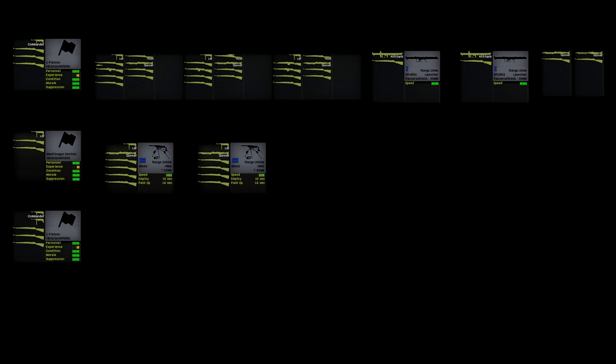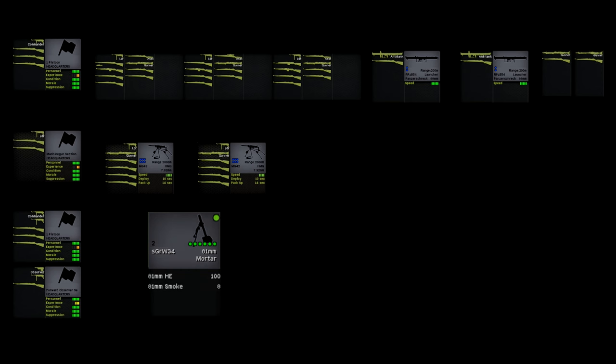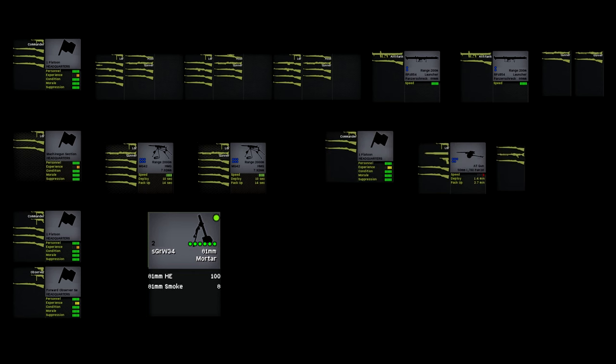Also attached are a mortar platoon HQ from the battalion support company and a forward observer team. These two units are your best bet for directing off-map support. A two-tube section of 81mm mortars with 100 rounds of high explosive will become available at the five-minute mark. Finally, the platoon has a 50mm anti-tank gun attached — a PAK-38, supported by a three-man platoon HQ and an ammo-bearer team with another machine gun. The PAK-38 is a dedicated anti-tank gun; it has some high-explosive ammo, but it's only a small shell, so don't expect much against infantry.